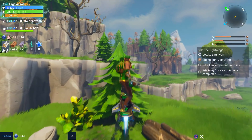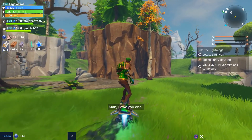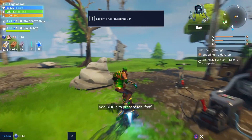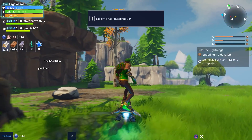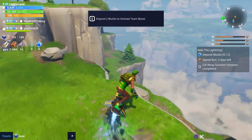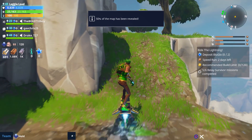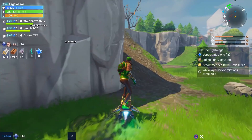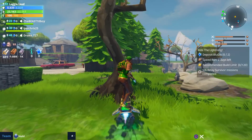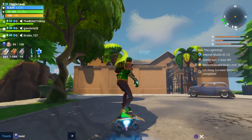We're just cruising around on the hoverboard looking for the small survivor radar tower. They're not very tall but there is a platform above them that you can see from across the map, which is why I built up - but I didn't see one. Almost fell off the edge of the map. There's a storm chest we can come back to later.